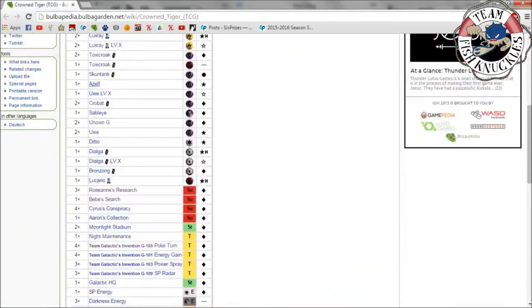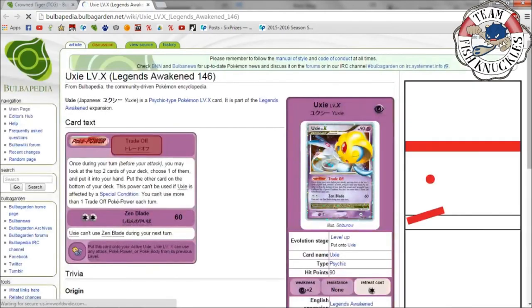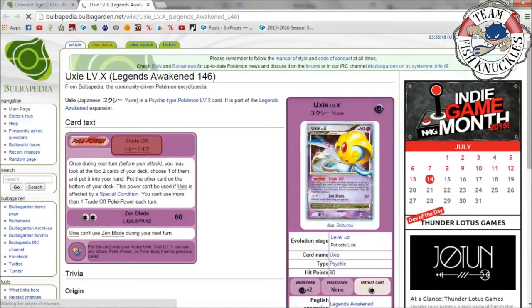Uxie LV.X — again, has to be in the active spot to play. Trade Off says: once during your turn before you attack, look at the top two cards of your deck, choose one and put it in your hand, put the other on the bottom. This power can't be used if affected by a special condition. Zen Blade does 60 but you can't use it again next turn — so Trade Off is the main reason to play this card.